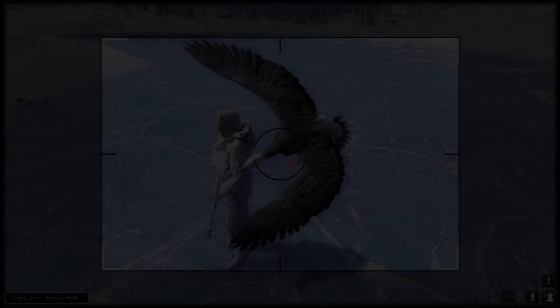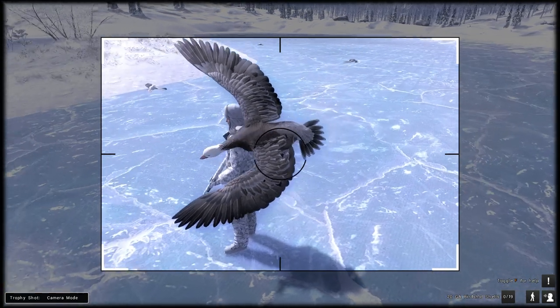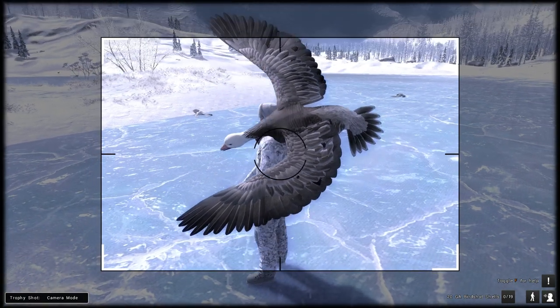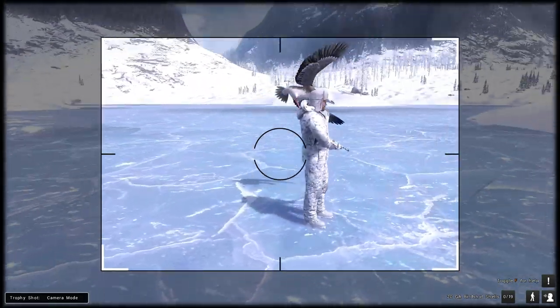Common blue. Let's take a closer look at this one — look how dark that is across the back, and with the white head that's very striking. A lot of people in the community really love their goose hunting, so a lot of people are going to be after these to put in their trophy lodges.